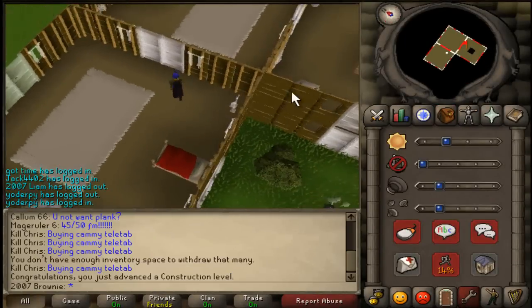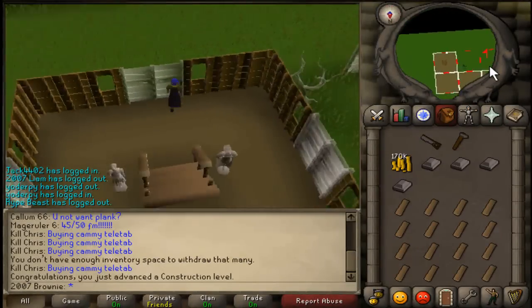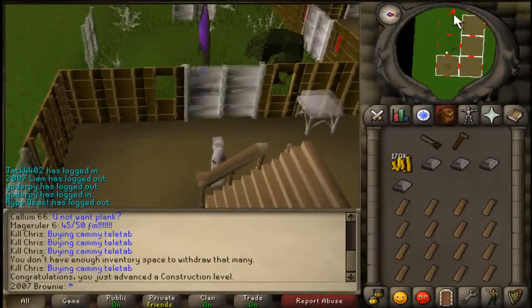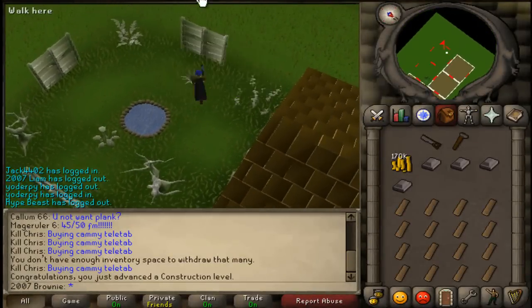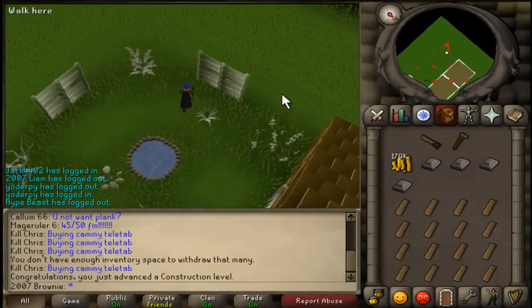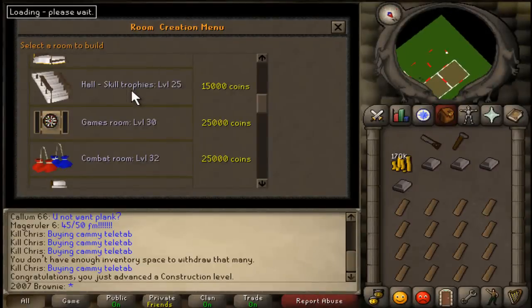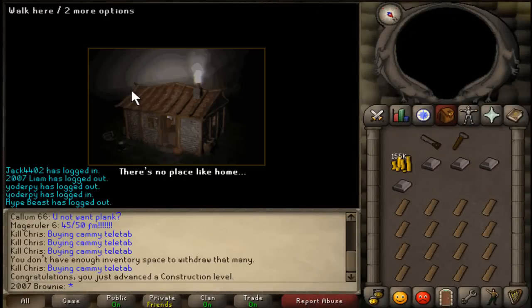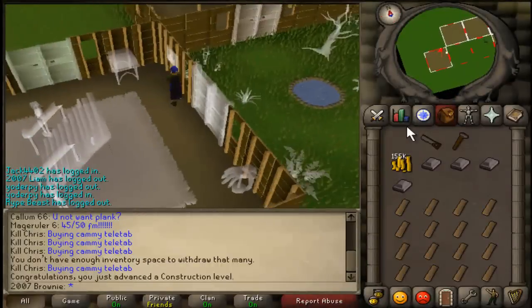Let's quickly go downstairs and show you what I'm going to do next, before I get the servants. I'm kind of aiming for like a horseshoe shape for my house. Build hotspot — and there we go, here's my second staircase.